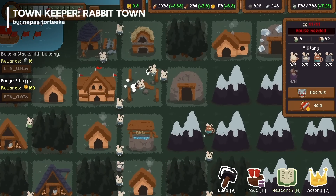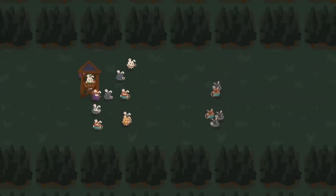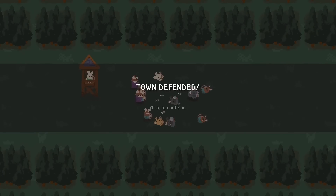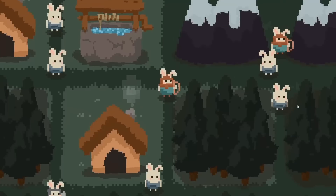Another town, more animals. In Rabbit Town, an adorable city-building game set in the whimsical rabbit universe of Farmkeeper, you'll create and expand a charming community of lovable bunnies. As your town grows, more rabbits will join your cause, bringing the pixel art world to life.